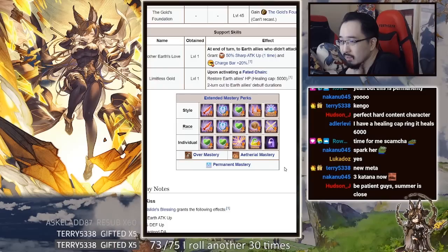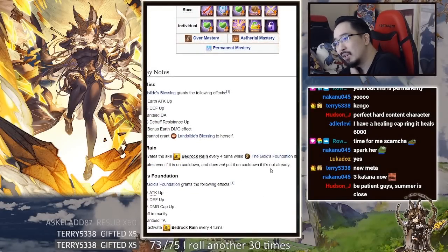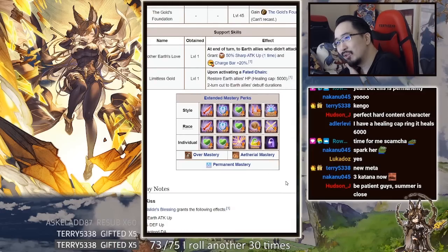She doesn't have a lot of raw attack, but that's fine because with rings and awakening you can get her up to 10,000+ attack. As long as your character has 10,000 plus raw attack it should be fine. You could give her the attack awakening. She already has guaranteed triple attack anyway, so you don't need the multi-attack node.